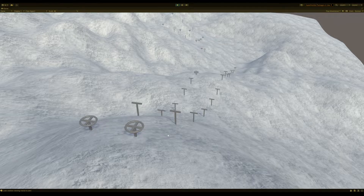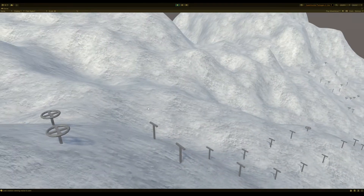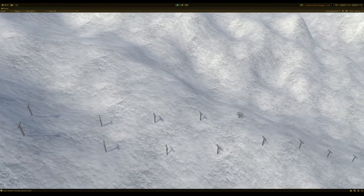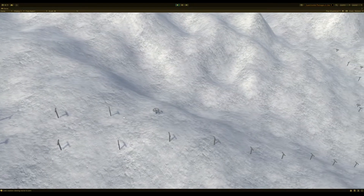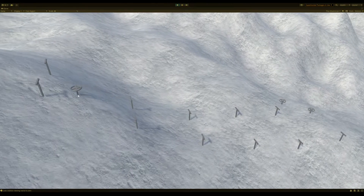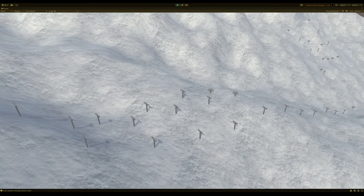So far I've just made a project, created some random terrain by hand, created some basic test models in Blender, and made things placeable. If I place a start station and an end station, they rotate towards each other regardless of how they are placed and rotated, and in between them pillars get placed evenly.